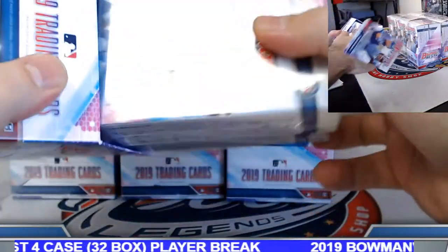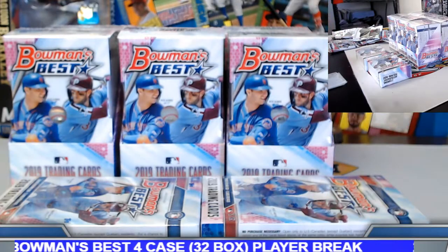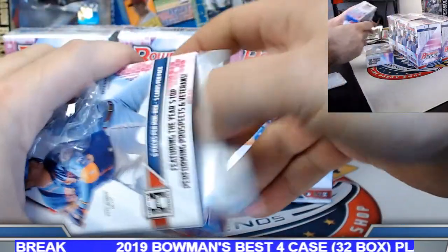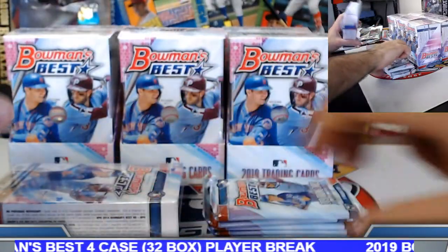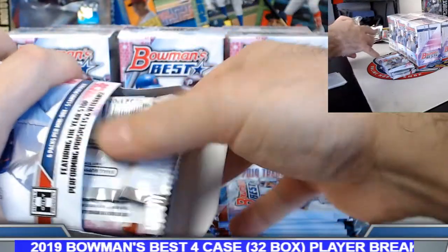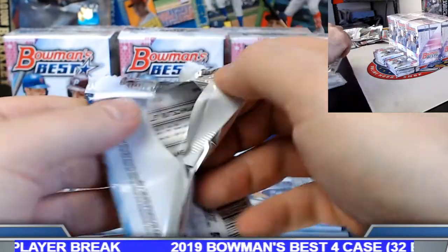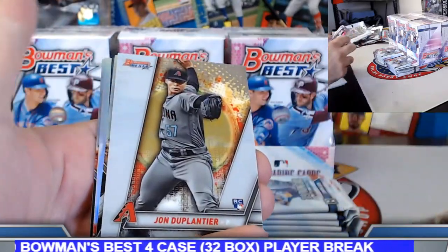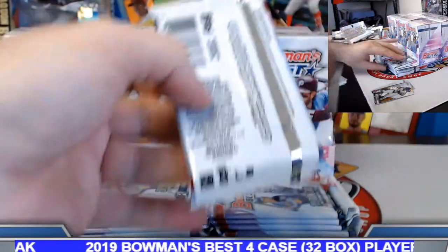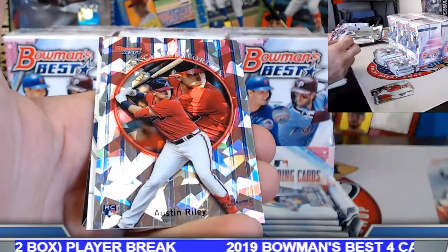I gotta look back, but I think we did the 10-caser back in December — I think we got one die cut auto out of 10 cases to 150, and that was pretty much it. So this right here is certainly outdoing that one by far. He's a tough spot though in general. His base autographs are somewhat short printed or harder than some of the other guys we see every other case. Trout franchise favorites, Adley refractor — let's see if we can get Adley on the board. Franchise favorite atomic refractor rookie Austin Riley.